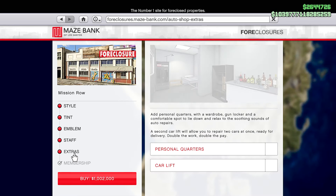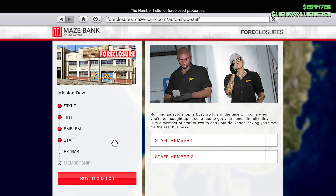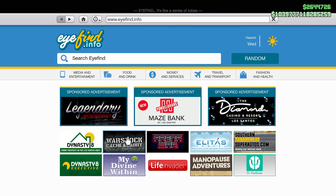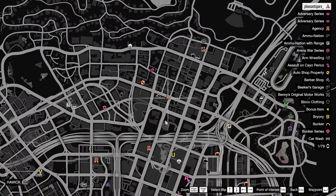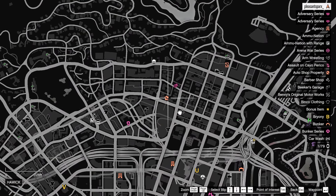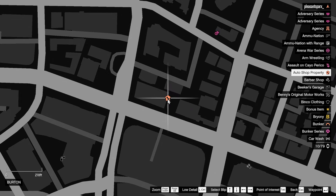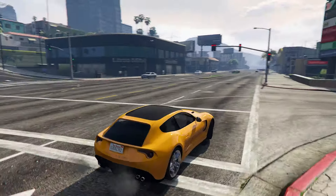Once you have your auto shop, the only thing I would actually recommend is at least one staff member, and that is it. Once you have your auto shop purchased, you are now ready to go. The first thing you want to do is make your way over to the auto shop, which on the map is going to have this logo — it kind of looks similar to a house logo with a wrench inside of it. Once you see it, go ahead and make your way inside.